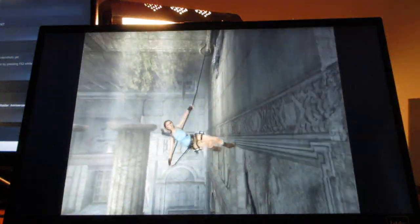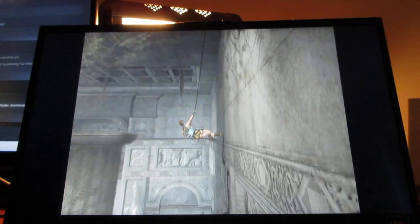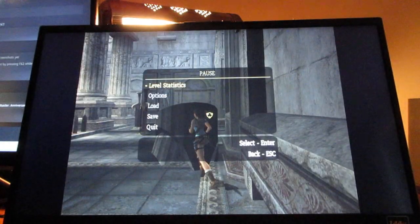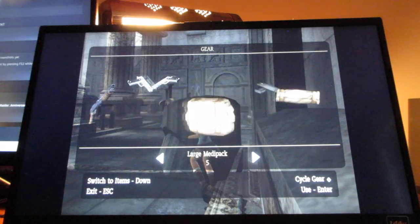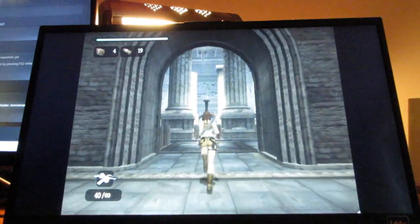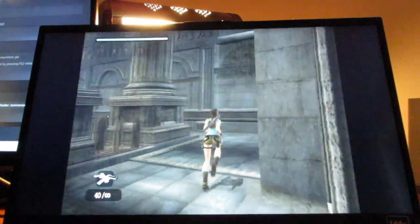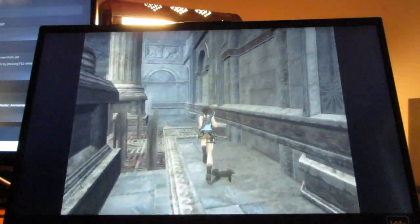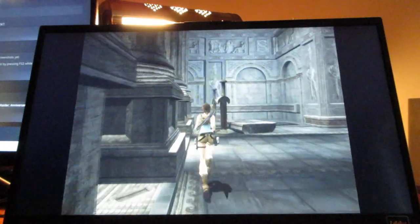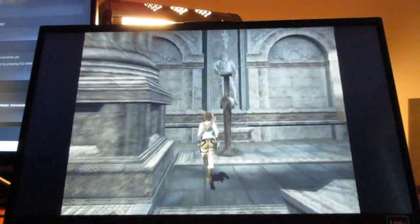Here, you want to get a good swing on this rope. You want to try and grab that ledge over there. And that's what happens when the swords fall on top of you.